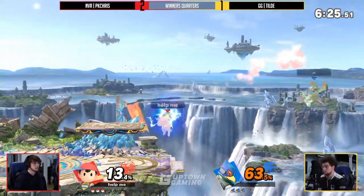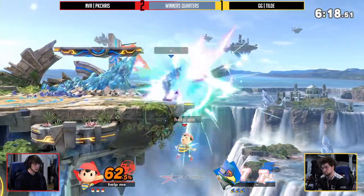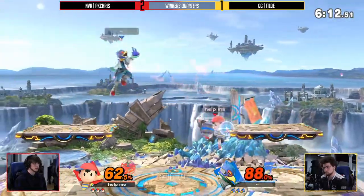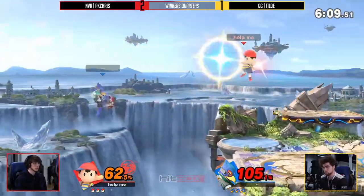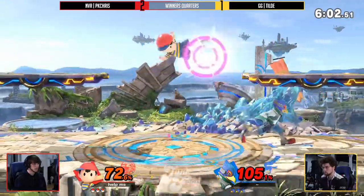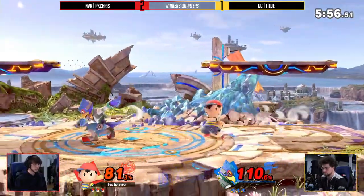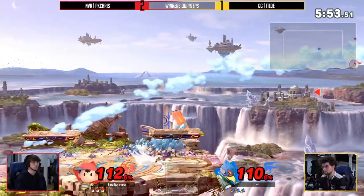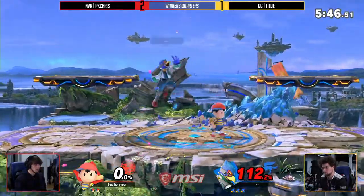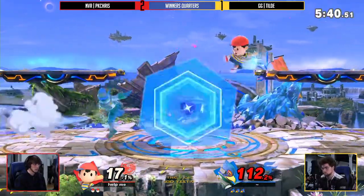Very nice grab right there — throwing Till Day right back off stage. Doing 58% and still trying to keep PK Chris on stage. This is maybe the most even we've seen this set to start. That PK Fire just barely missing — if that had connected, that would have been Till Day's death right there. Great spacing. I love that forward tilt — just running in and going for it. For some characters, running in and forward tilting is basically a safer version of dash attack. Finding the kill there — what happened? I believe it was down air to back air.